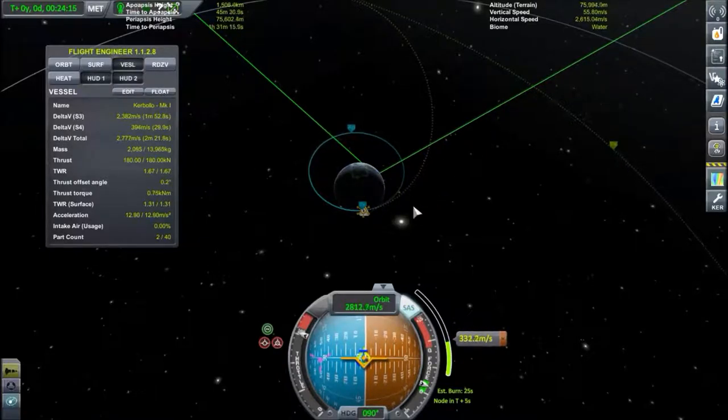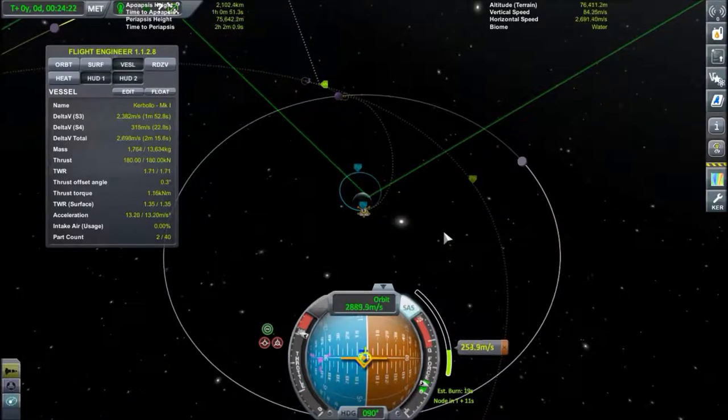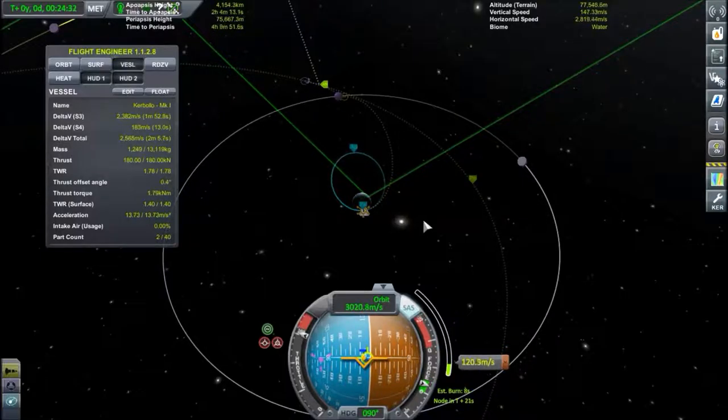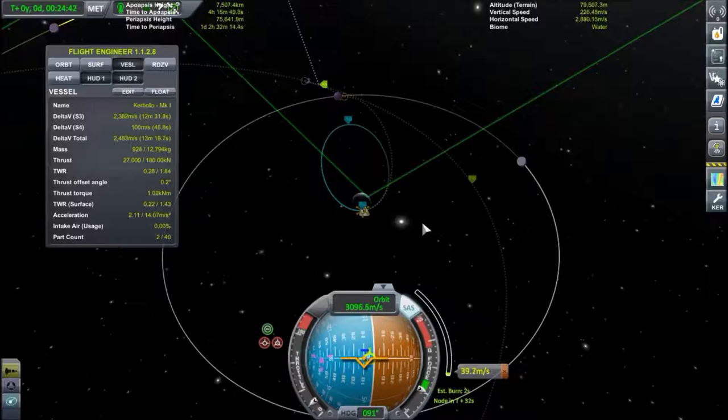The nice thing about Minmus is that it's really low gravity, so we are going to be able to hop from biome to biome a couple of times, which should hopefully yield roughly 500 points of science that we're going to need to go interplanetary. We don't really need it, but it's going to be quite helpful — it will make your life and mine a lot easier if you do it this way.